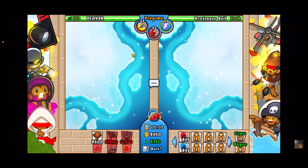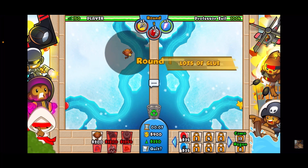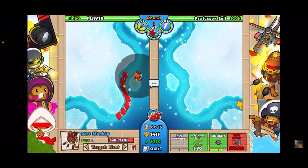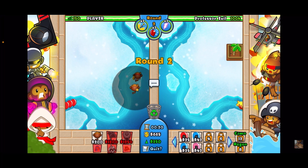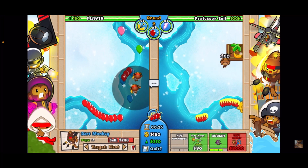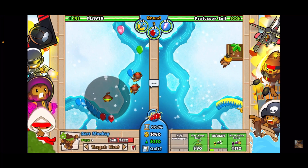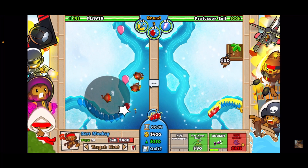You're gonna want to get down your dart monkeys. Up here is a pretty good spot but the island works pretty good as well. I'm gonna get a 0-3 here. I'll play around with the targeting — close first, then get them on first for now. Let's get another one on close, keep this one on first. I'm gonna get a third one down here and make it a 1-3, which will help clean up — otherwise I leak way too many lives.